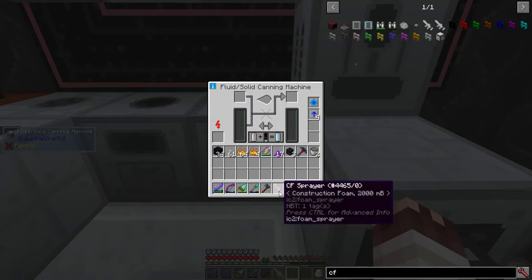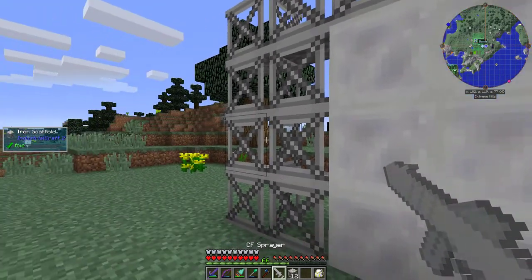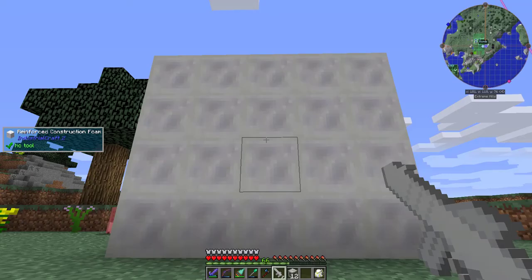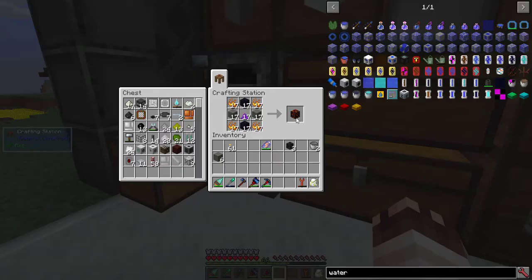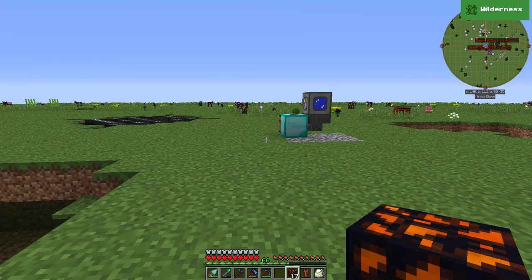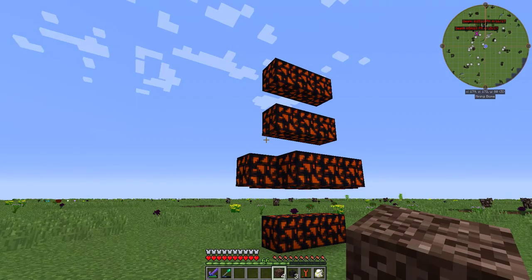Now we have a CF Sprayer with 2000 millibuckets of Construction Foam. Step 4: make Iron Scaffold. Step 6: Spray. As you can see, my CF Sprayer is now empty, and this foam will start to harden up into Reinforced Stone. You can add sand to speed up the process. And now we can make Draconium Infused Obsidian. I'm here in my mining world, ready to go far away. Behold, my Wither Box — if you can call it a box.